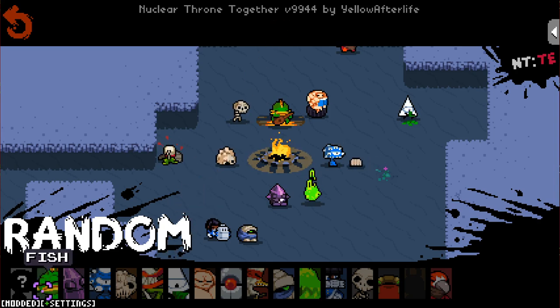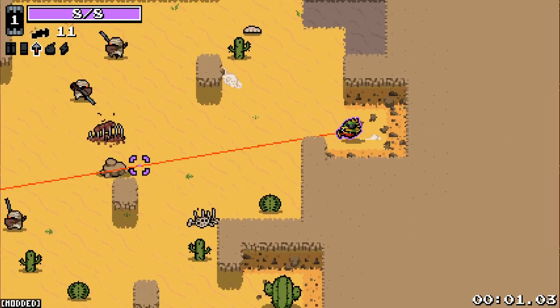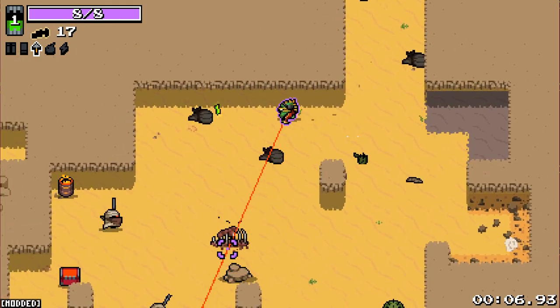Hello everybody and welcome back to Nuclear Throne. We're back on Smart and we've made our loop around the characters. We are back to the fishiest of man. Last episode we had some glitchy stuff going on. This time we start off with the Splinter Crossbow — a very, very odd merge weapon.